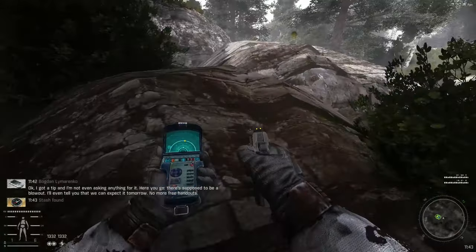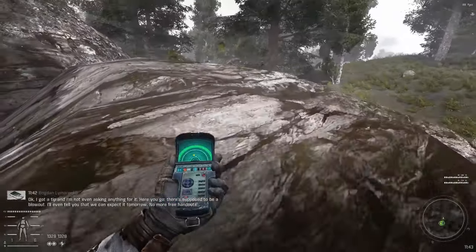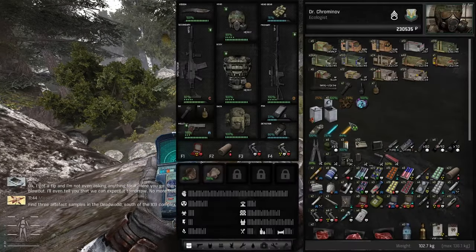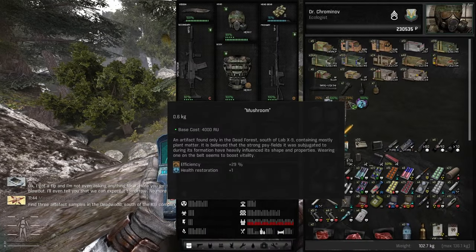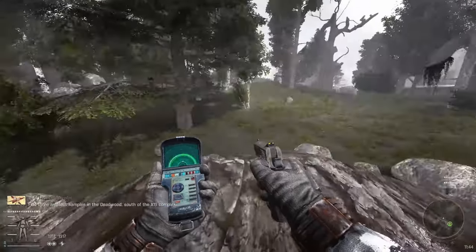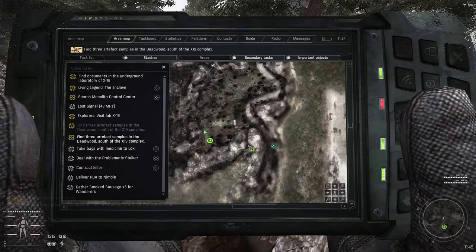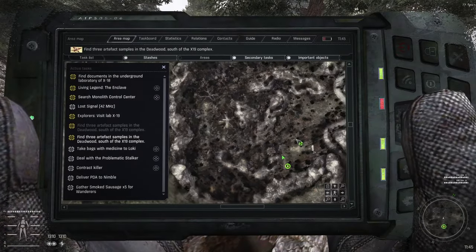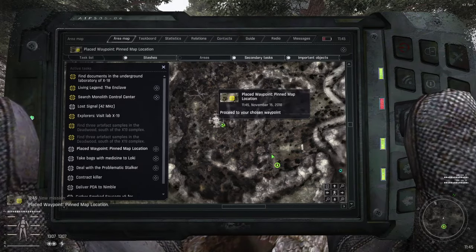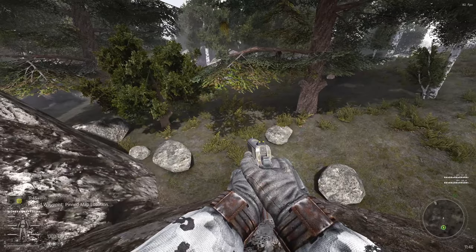I think they just teleported forward in time — it's what those anomalies do, they don't actually hurt you. Here's the first artifact — we got it! A Mushroom! So these anomalies actually teleport you forward in time. They won't hurt you if I remember correctly, but unfortunately they will give you a pretty high dose of radiation. Another artifact will definitely be up here where the helicopter is — we'll head that way.